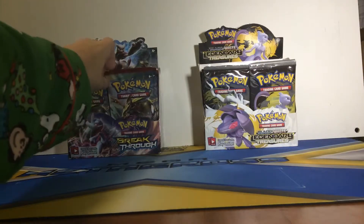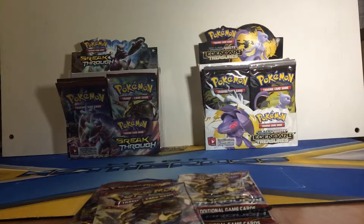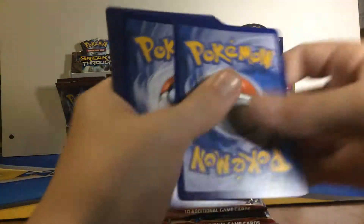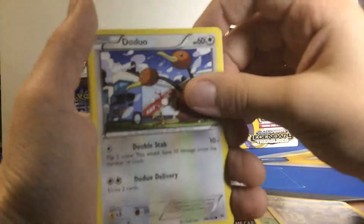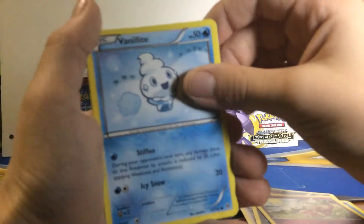We'll grab a couple more packs - I think we'll have time to do a lot of packs. We have a Breakthrough pack and it's a Zoroark wrapper. First we have a Quiladin, a Seaking, Ursaring - I like that card actually - Doduo, Fennekin, Zorua, Flabébé, Vanillite, Teddiursa, and a Chatot.